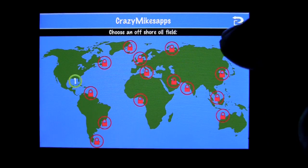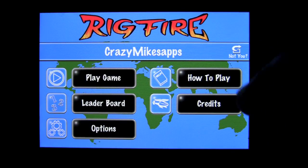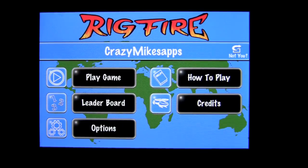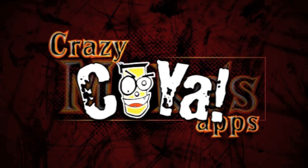Good fun. To go back, you'll see the arrow through the box in the upper right. And if you're not signed in as Crazy Mike's Apps, you can go out and change who you are. Awesome game — check it out. This has been an iPhone app demo of Rig Fire Classic by Crazy Mike from Crazy Mike's Apps. See ya.